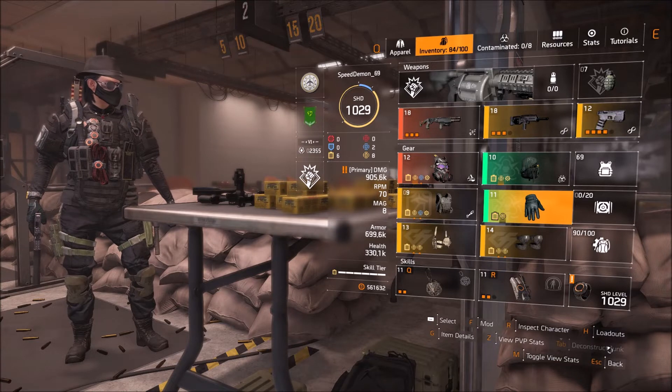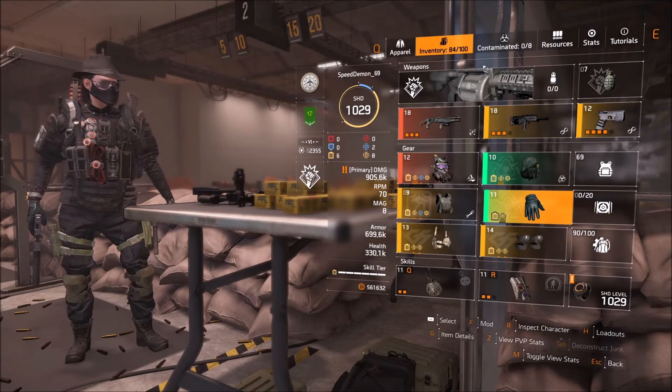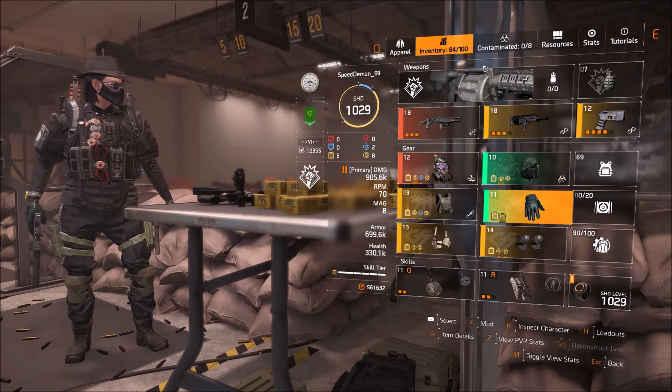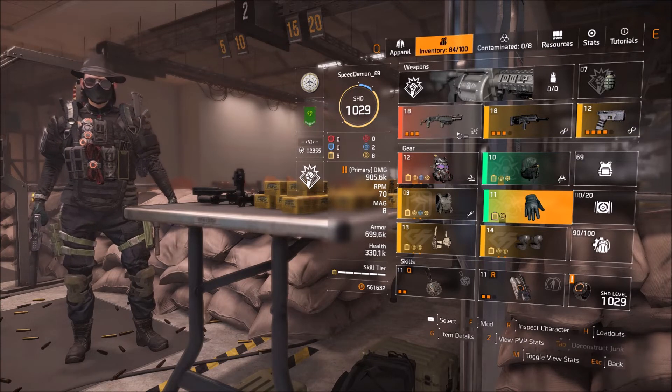For the attributes, you want to prioritize status effects, then skill haste if possible. For the specialization, we run the Demolitionist for the 10% explosive damage, but you can switch around if you want to use other specializations.